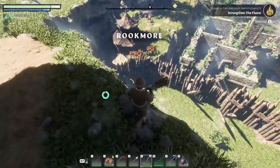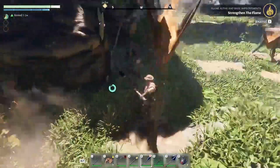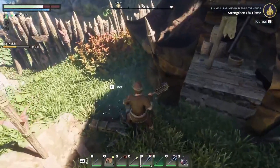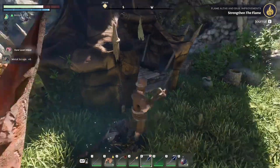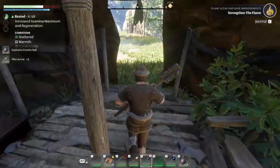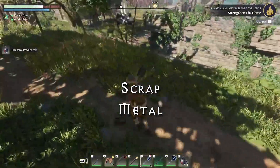Once you arrive, be careful. There will be goblin-like creatures here, which I think are called scavengers, and these guys can be rather tough if you are at a lower level. Once you manage to take one or two down, they will drop scrap metal and sometimes a few other useful resources. I think there are about six or seven of them in the area and they can drop up to two or even three pieces of scrap metal each.